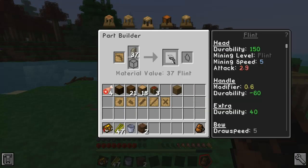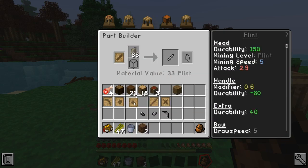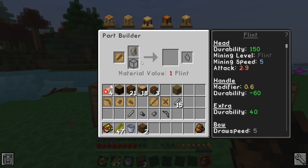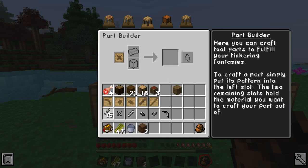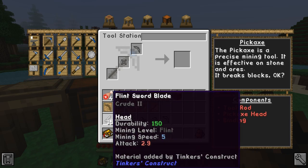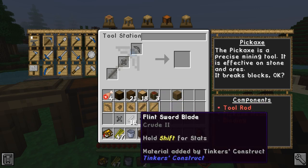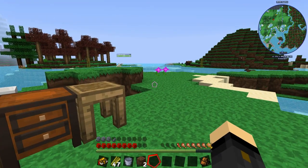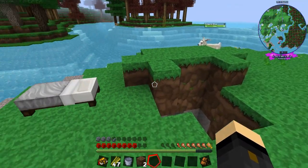It's been a while with Tinkers' Construct so bear with me. We're getting all our parts now. Wait — I made 16 sword blades and no tool rods! What a disaster, that's such a useless thing to do. Let me go get some more flint, get our tools sorted, and then get into resource gathering and reading up on mods so that doesn't happen again.